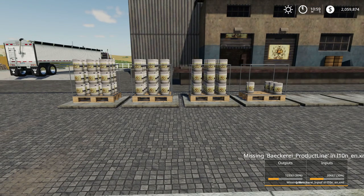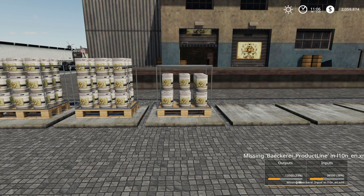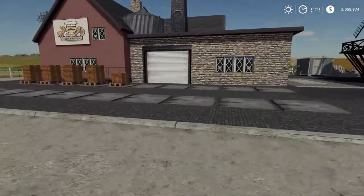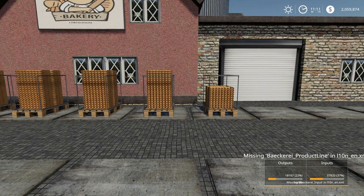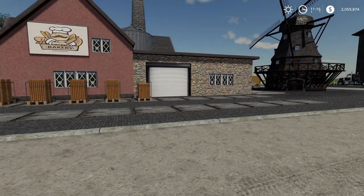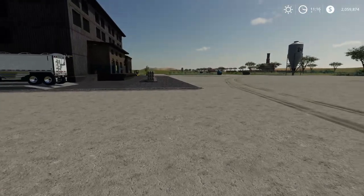We'll fast-forward this real quick and you can kind of see it work. You can see the pallets building. We'll jump over and do the same thing here with these pallets — see the bread stacking. The animations are great, they work. It's not just an automatic pallet fill-up, which I thought was really neat.